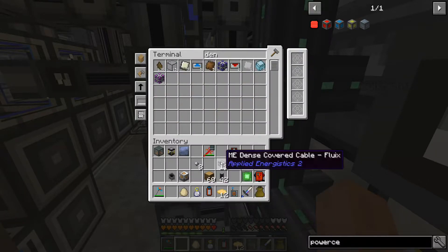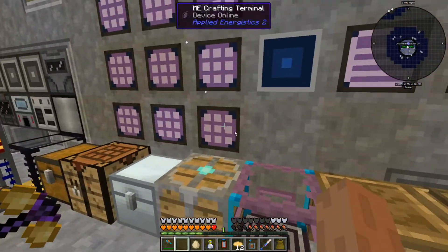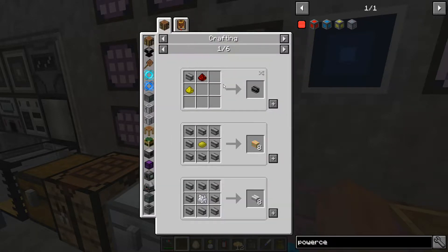I hate this channel issue. I have to grab some dense covered cables. Might as well make them smart cables. I hate these lines — okay, dense, just deal with it. I can do it.